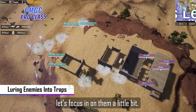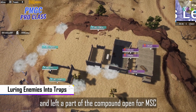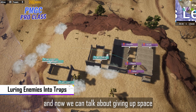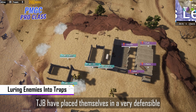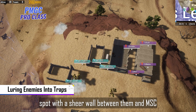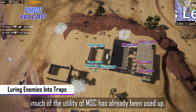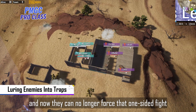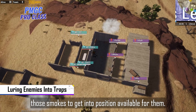Talking about Tongjiabao, let's focus on them a little bit. They've pulled back to the two-story concrete here and left a part of the compound open for Emma Strumbori. But it's a trap, guys. We've talked about creating space before, and now we can talk about giving up space for your own advantage. Tongjiabao placed themselves in a very defensible spot with a sheer wall between them and Emma Strumbori. By giving up this space slowly, much of the utility of Emma Strumbori has already been used up, and they can no longer force that one-sided fight very quickly because they don't have those big nades or smokes to get into position available for them.